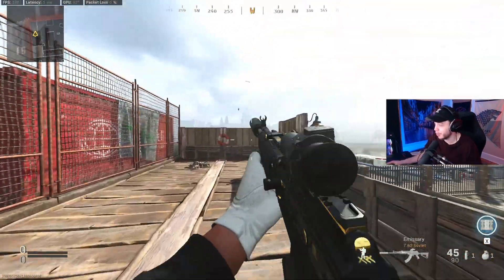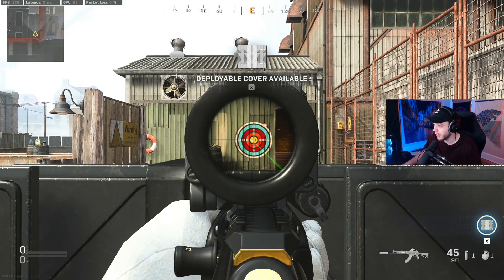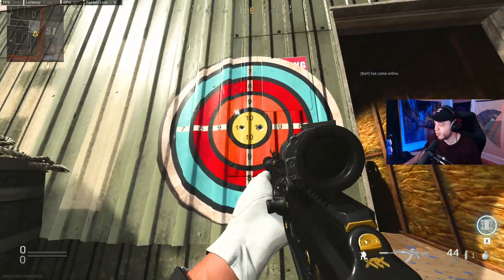We're gonna try it again really quick with the AMAX and a VLK scope. We're gonna shoot right in the middle of the 10 on the left side and see right where that bullet goes — and it is right where we're aiming it.